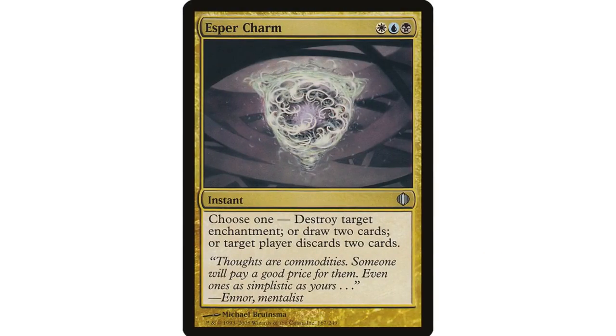Esper Charm is still very good. I think its most relevant ability is probably drawing two cards at instant speed, followed by destroying target enchantment. That is often good, and when it's good the rest of your fellow planeswalkers will thank you for dealing with the problem enchantment they don't have an answer to. Discarding two cards isn't that relevant usually, though there might be corner cases where you really need to hamstring a problem opponent. Esper Charm — sure, why not? It's on the bubble; you might cut it for better removal.